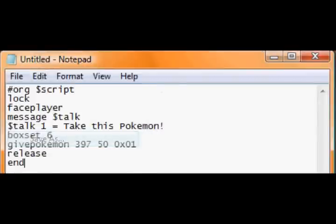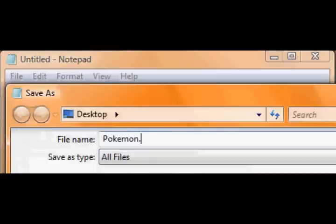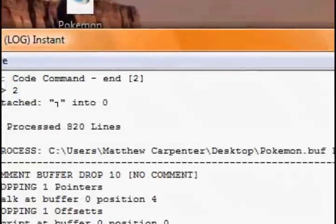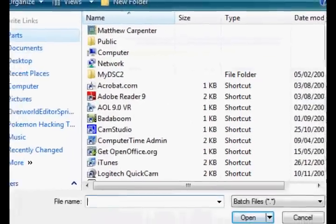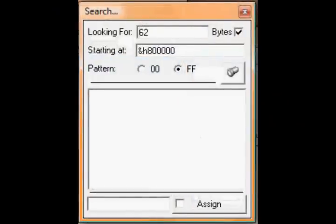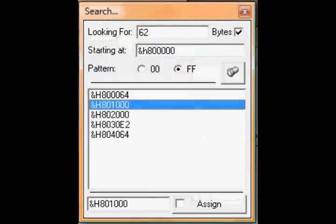File, save as, all files, Pokemon.rbc, save. Compile script - that'll take a while. Find your ROM as usual and search.